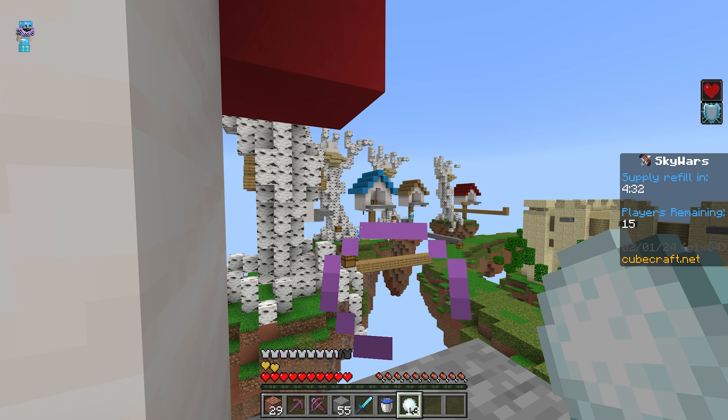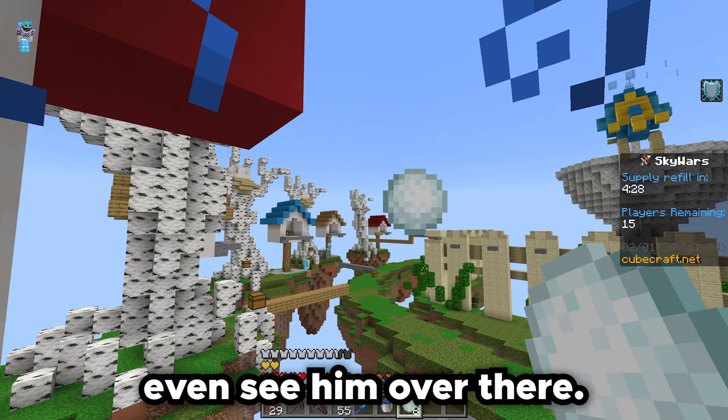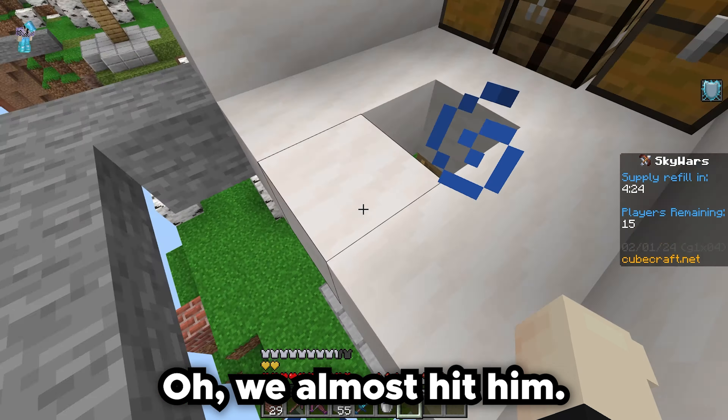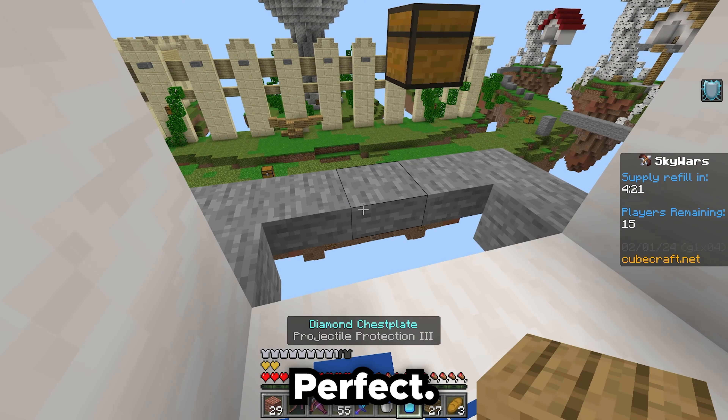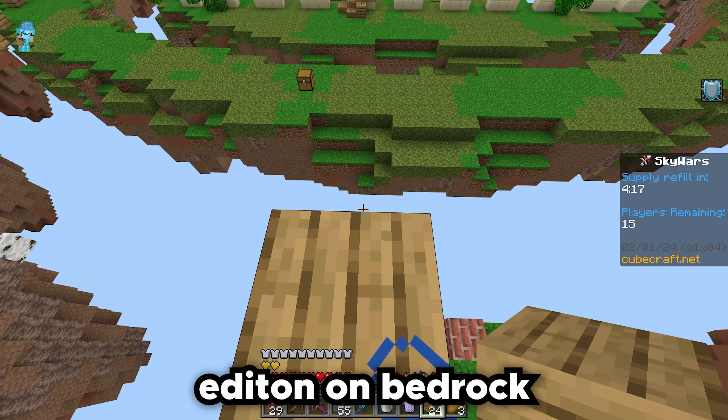And let me show you guys the snowballs too. Let's see if we can get that guy — I can't even see him over there. Look at that, he has the Java snowballs. We almost hit him. Let's get that diamond chest plate. Perfect. This feels so weird because it feels like Java Edition on Bedrock, which is really odd.